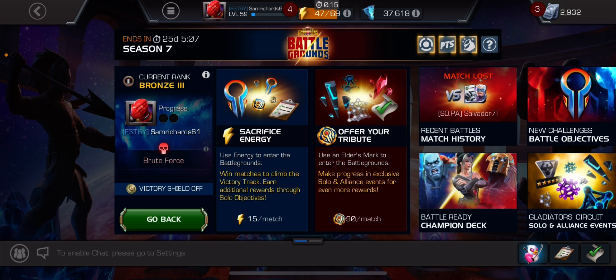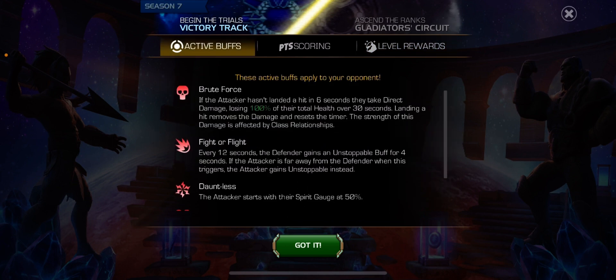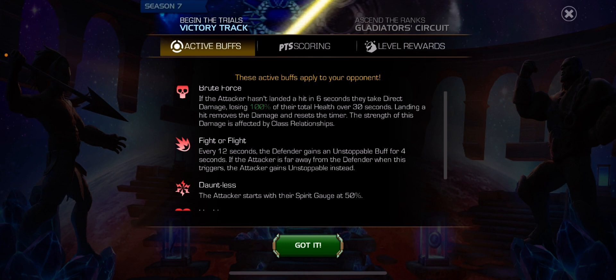There are quite a few good champs to use. On the defender side, I think the same defenders apply. Because of Fight or Flight, you want defenders who are constantly aggressive. However, it's not absolutely essential - you can bring any of your classic defenders. Your Mephistos, Annihiluses, Hulklings, Dominoes - all of those champs will work really well. Omega Red probably wouldn't be very good because you want to stay far away, but champs who stay really close so they get those unstoppable buffs would be good defenders.